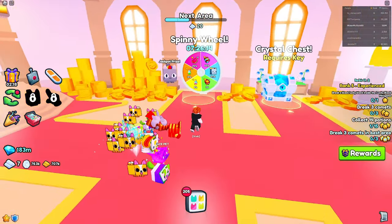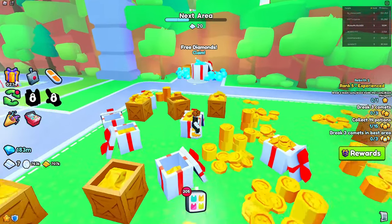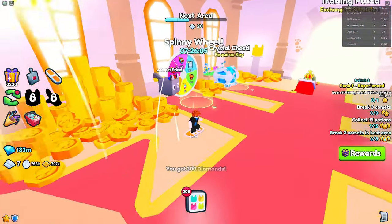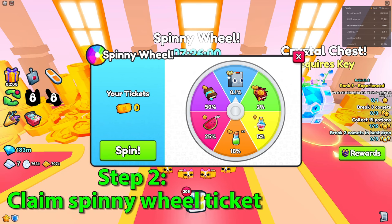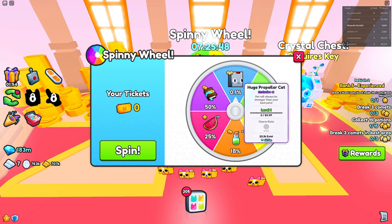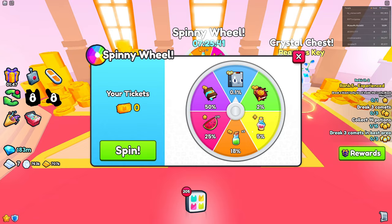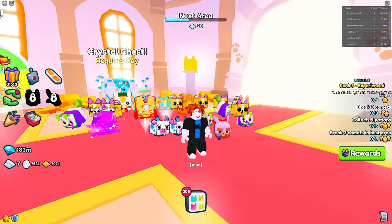Once you're in here, you can claim the free diamonds right here, but it's only like 300 — that's not going to buy anything. What I recommend is go to the spinning wheel and claim a ticket. You don't want to actually spin it — even if there's a huge on there, don't spin it or you'll have to wait. Just collect it, close it off, and you'll have one spinning ticket.